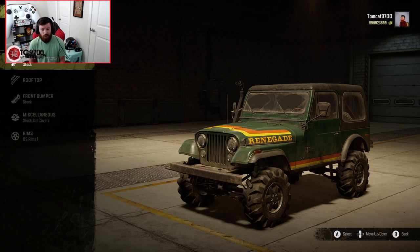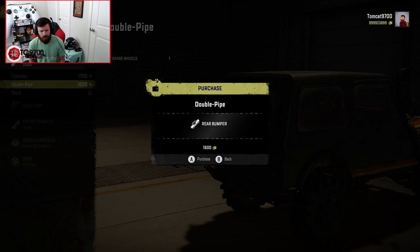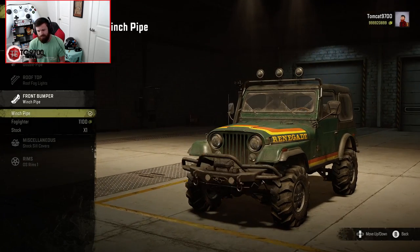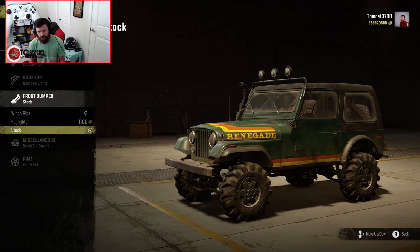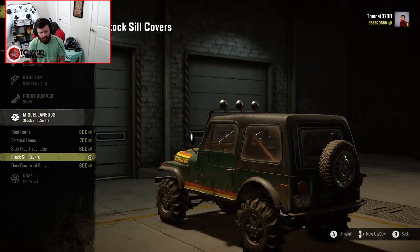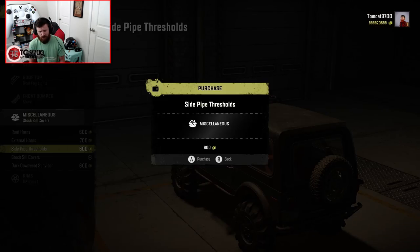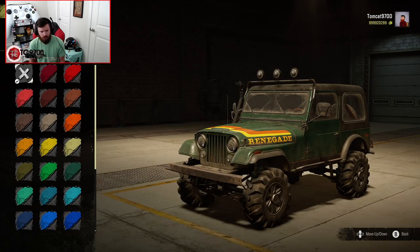For the CJ7, I'll do the double pipe bumper on the back, roof fogs, and winch pipe. There's also a dark downward sun visor — that's a very weird add-on. Stock pipe thresholds give a little bit of rock slider protection, and we'll do a different set of wheels. There's also a dark sun visor option, which is quite an unusual accessory for this type of vehicle.